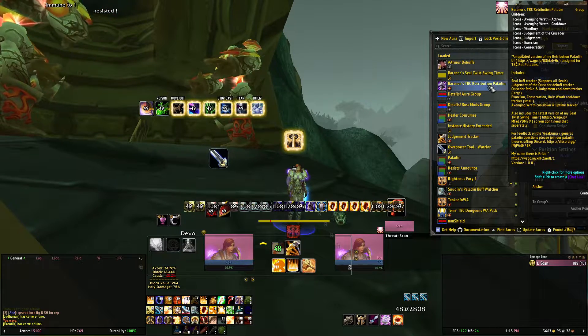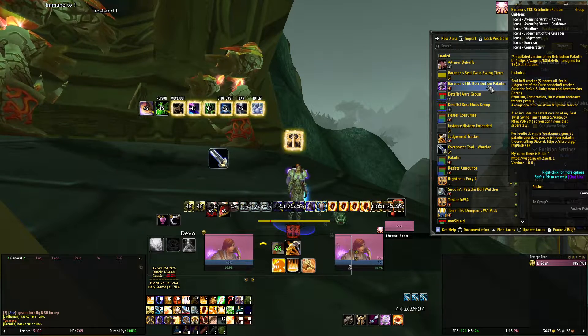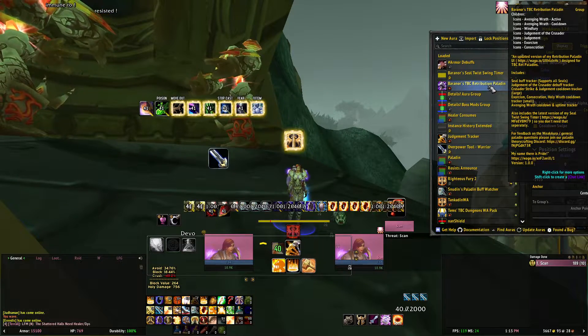The Ret Paladin pack shows you Crusader debuff, Exorcism, Consecration, Holy Wrath, Avenging Wrath — all of that kind of good stuff. I think I turned off the Holy Wrath cooldown.